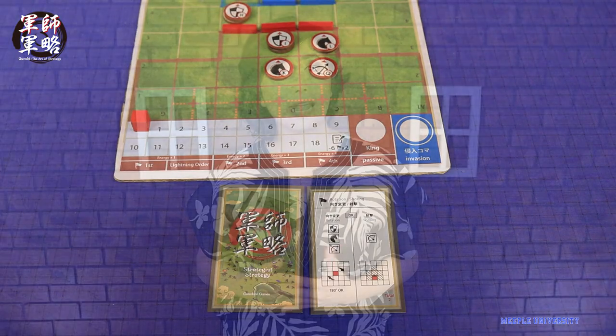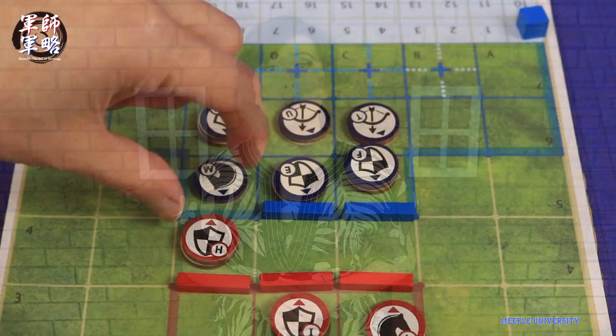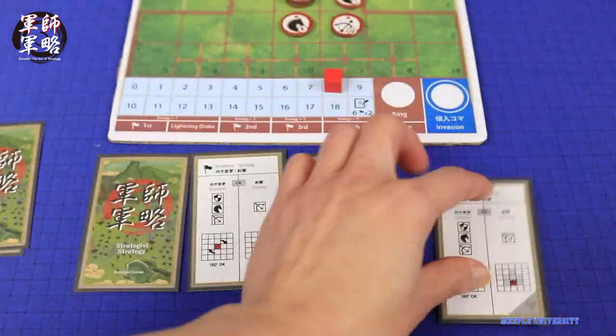Usually to move and attack, shoot with your archer, recruit more units, build more fans, or rotate your units. You can destroy most of your opponent's units by moving onto it or shooting it.